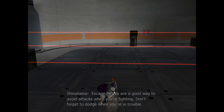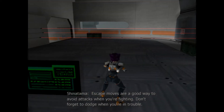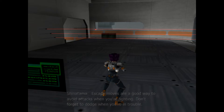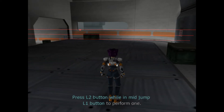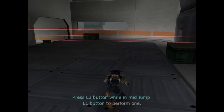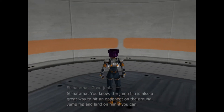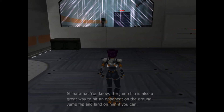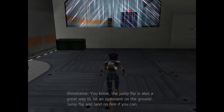Escape moves are a good way to avoid attacks when you're fighting. Don't forget to dodge when you're in trouble. Good job! The jump flip is also a great way to hit an opponent on the ground — jump flip and land on them if you can.